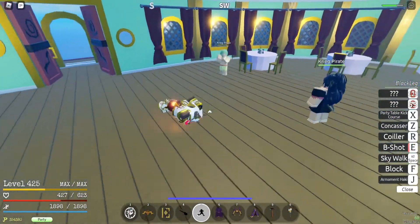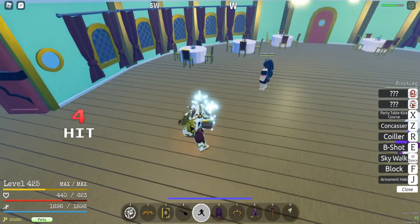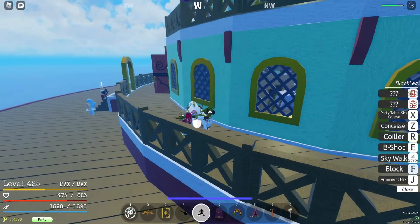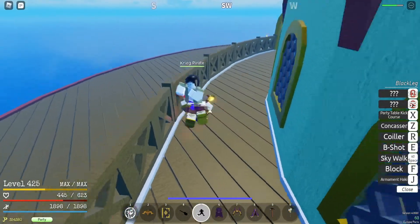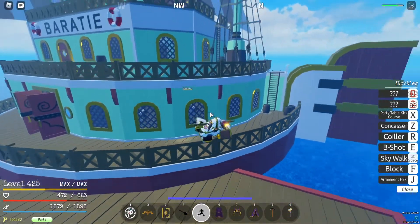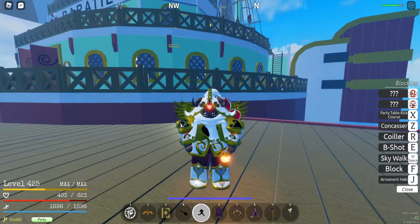You should use Black Leg if you're a low level because it gives you a lot of exp to grind — it's amazing for leveling. If you have no Devil Fruit, this is the perfect thing to have. Before we end the video, I made a video on how to get to Sphinx Island, so check that out if you're interested in going there and killing the Gorilla King for his crown.